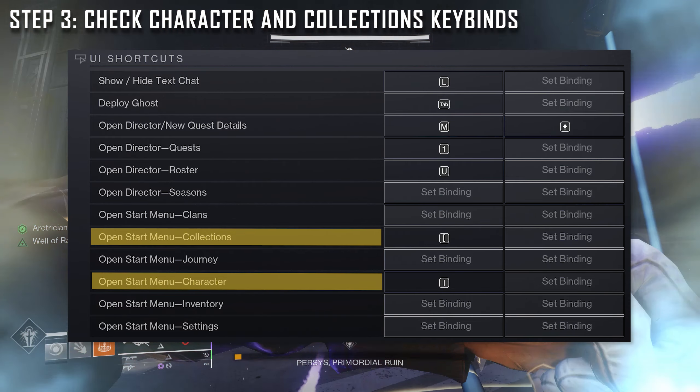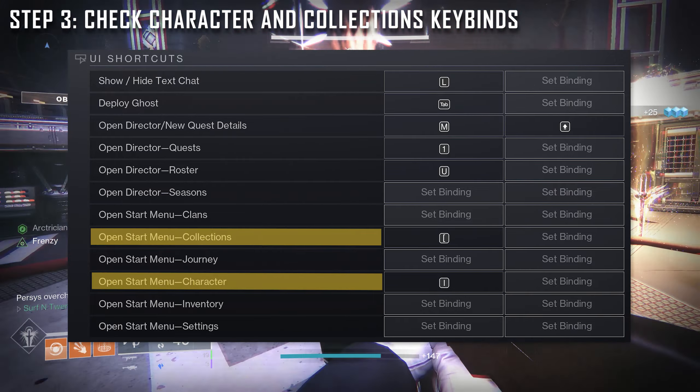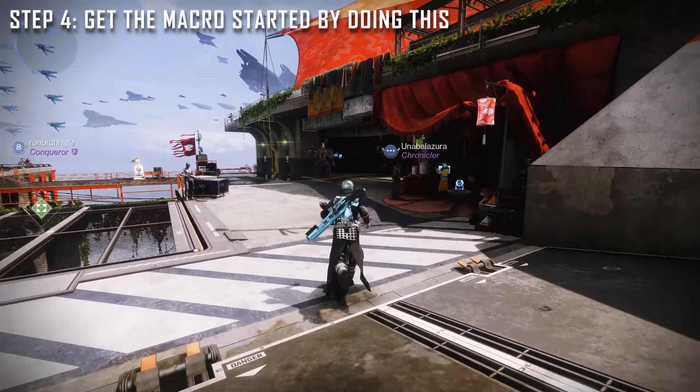Step three: make sure your character key bind is set to I, and your collections key bind is set to the left bracket. This is very important because the menus will not open if it's not set this way.